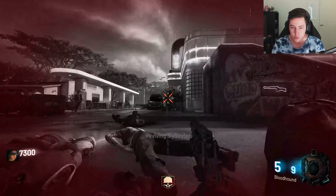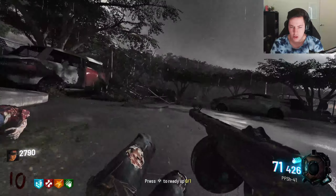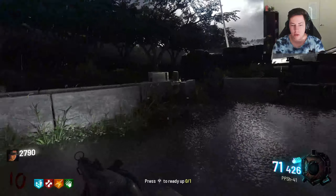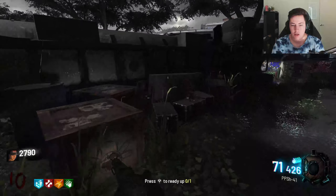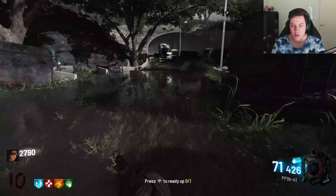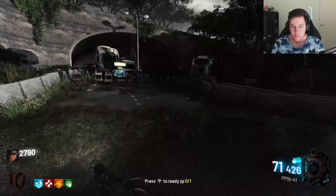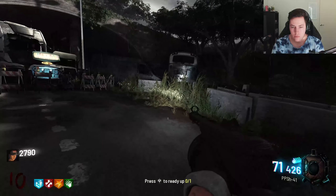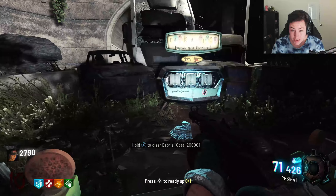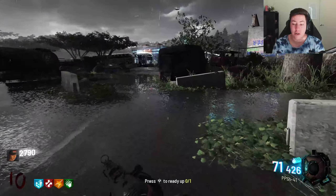I got bamboozled very hard just then. Press R to ready up - oh, so you don't have to start the next round until you're ready! That's pretty cool - it's actually giving you a chance to explore the map first before starting the next round. Let's go over to Pack-a-Punch and see what we can actually get. Clear the breeze - 20,000. It costs 20,000. I will skip to the part where I've got 20,000 for you guys.